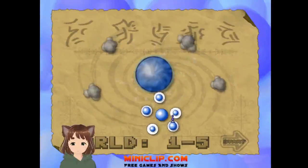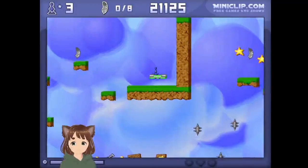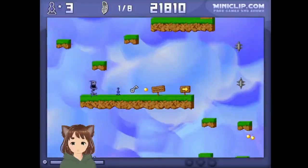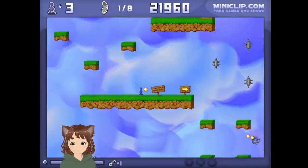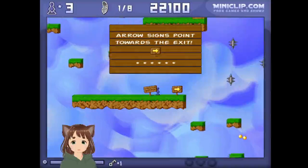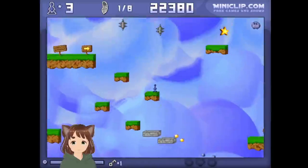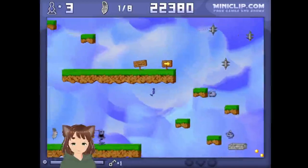World 1-5. Another feather level — nice. After this it should be a boss level, so keep that in mind, or just play however you want. An arrow pointing towards the exit, so you could go towards the exit, or you could look around and explore a little bit for all the feathers, which I would do. Those are some somewhat powerful enemies — I would say maybe low to mid-tier, dangerous compared to the rest of them.